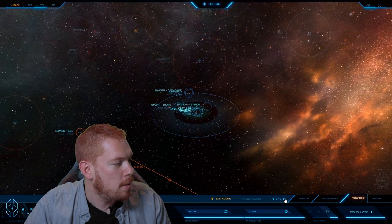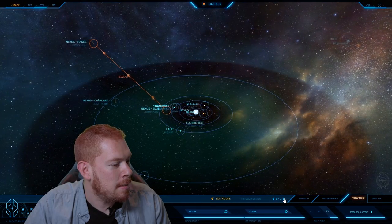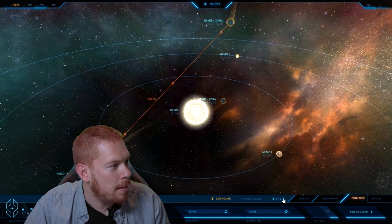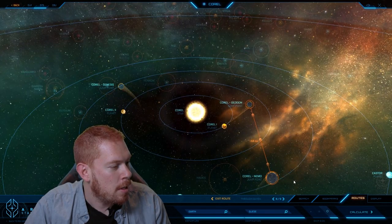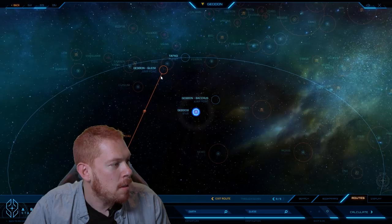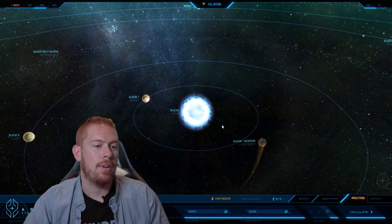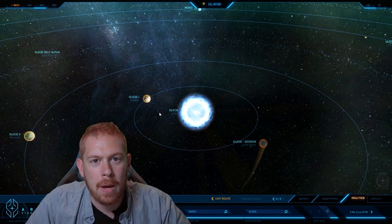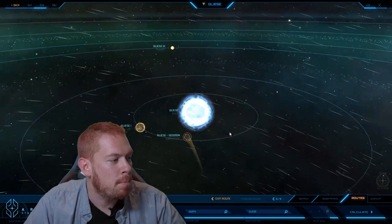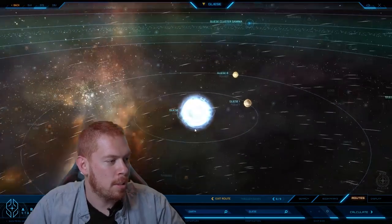And we're going to go through over to Killian, and now we're in Ellis. We're going to jump over to Nexus, Hades — we're seeing a wide swath trying to head over to Gleiss, from Nemo to Coral, and now we're going from there into Gidden, and then our last jump. Very exciting. Welcome to Gleiss.